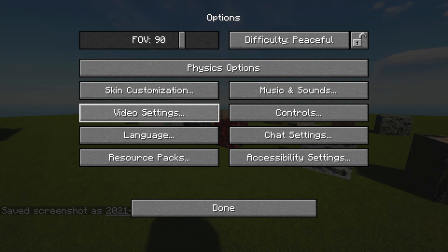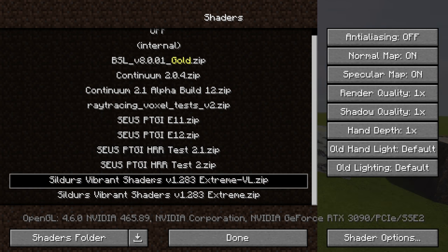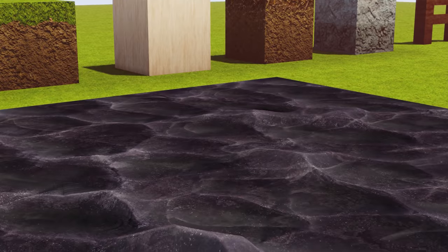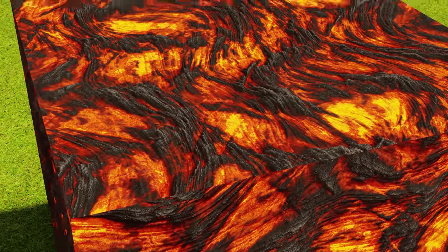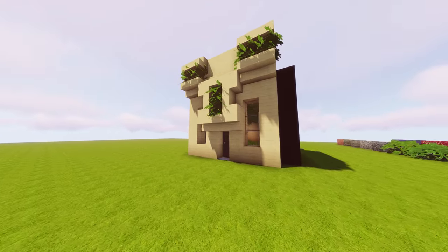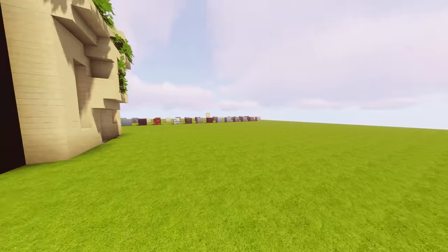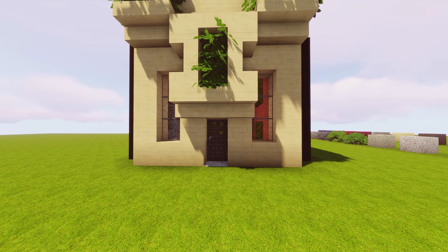Let me go into my shaders — I have quite a bit of them. We're going to go down to Sildur's Vibrant Extreme Volumetrics. These do not have ray tracing, so these 3D blocks are still 3D but they won't have that reflectivity factor. Everything still looks really good in three dimensions. But this is what I'm going to be using for beating Minecraft, which will be another video in this series. Let's switch back over to ray tracing shaders and enter a normal world.